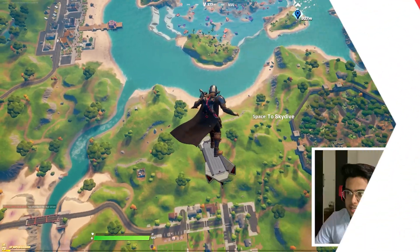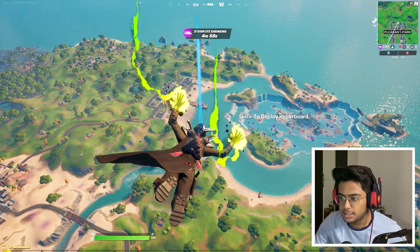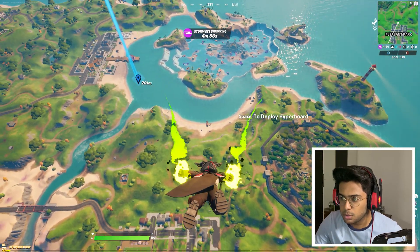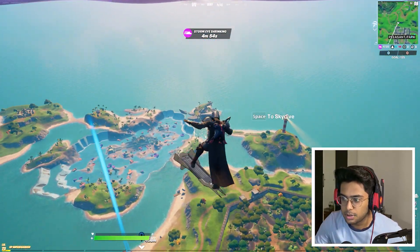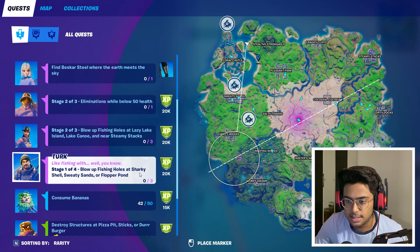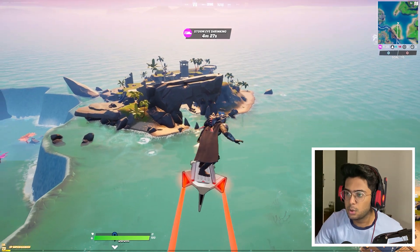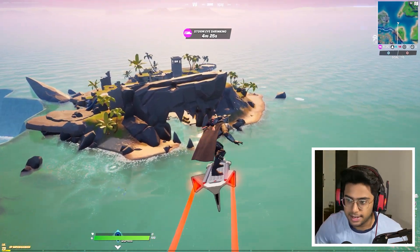So let's get back into it. Here we are at the spot. We can find boats at Sweaty Sands over there, or you can find boats over here, or you can also find a boat at the Sharky Shell. We're gonna head to the Sharky Shell one. In the quest, you can see it says Sharky Shell, Sweaty Sands, or Flopper Pond — so any one of these locations is fine.